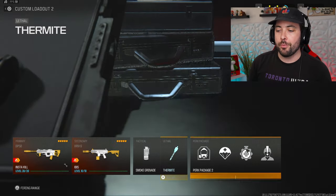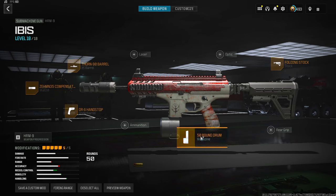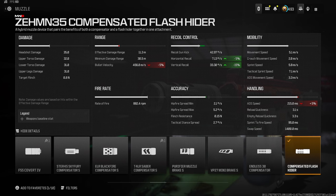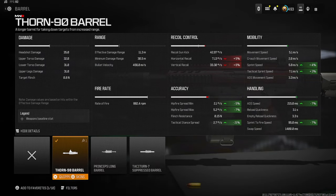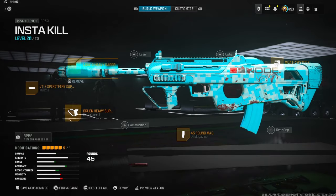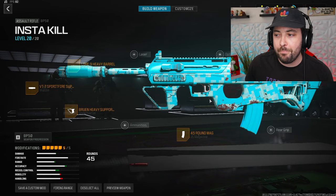Here's the rebirth HRM 9 — it looks similar to the multiplayer class but it's not the same. The folding stock and 50-round drum are the same, DR6 hand stop is the same. The muzzle is different: we have the Zemin 35 compensated flash hider, which shortens radar pings and gives 5 horizontal and 15 vertical recoil control, losing 5 ADS. The Thorn 90 barrel gives 7 ADS and sprint-to-fire. For the rebirth BP50, we have the VT7 Spirit Fire suppressor and the Bruin heavy support — different from the multiplayer class.